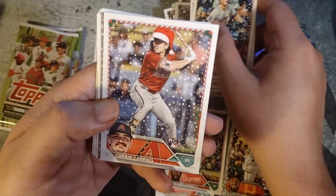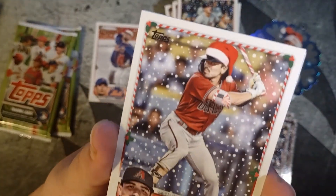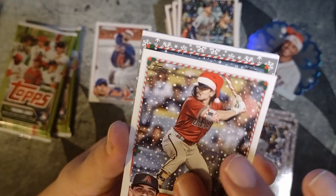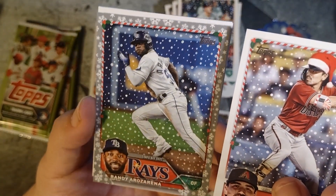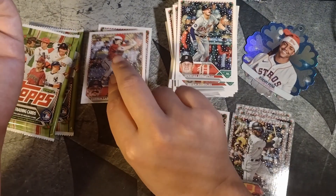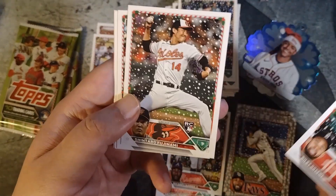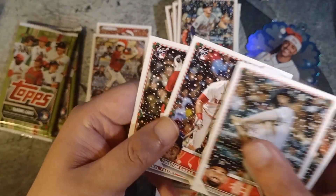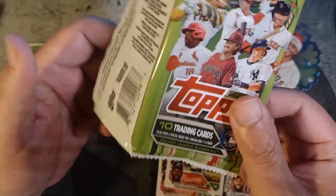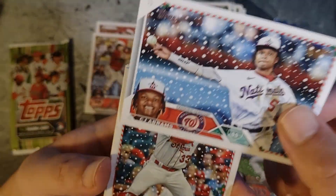Matt McLain. There's a Corbin Carroll — ooh, that's a variation too. Man, we just can't get away from pulling Corbin Carroll. So here's a nice Santa hat variation. That's awesome. Randy Arozarena is a metallic parallel. This looks like the regular short print — the 14 code there. Randy Arozarena, Riley Green, Fujinami, Gonzalez, Tristan Casas, Emmanuel Valdez. Already a pretty good box — it's the Corbin Carroll variation. Seems like I've just been pulling all the Corbin Carroll lately.